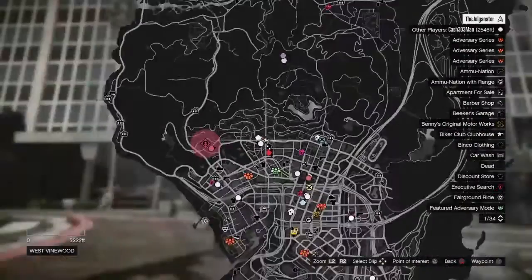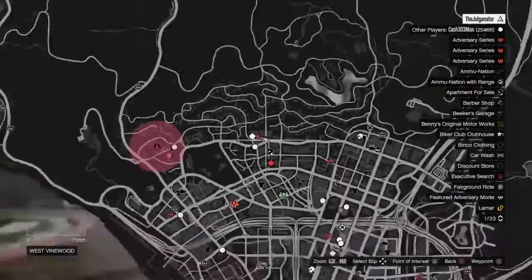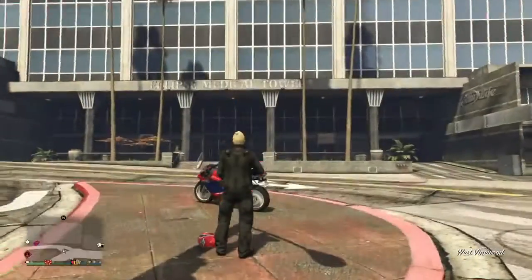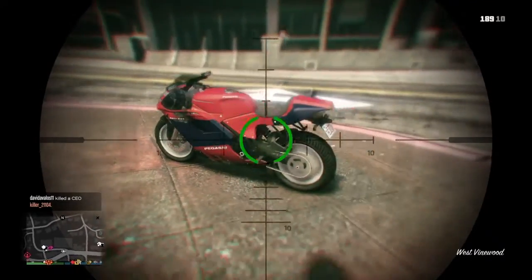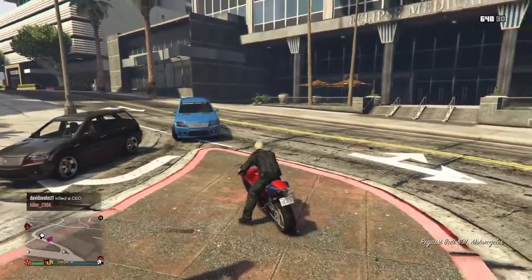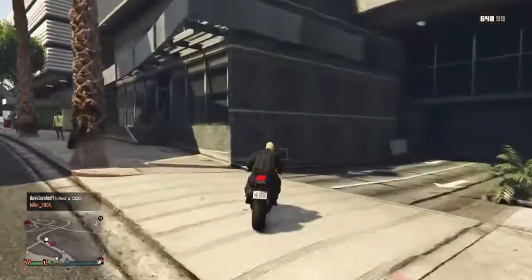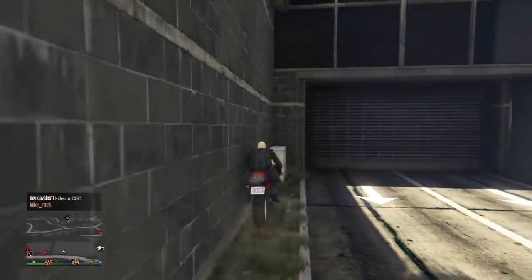Once you guys are at this location, which I'll show you on my map right now, what you want to do is make sure you guys have a motorcycle — a good motorcycle, one that has speed and one that can get good wheelies. So what you want to do is hop on your motorcycle and drive over here by the garage near the Eclipse Medical Tower.